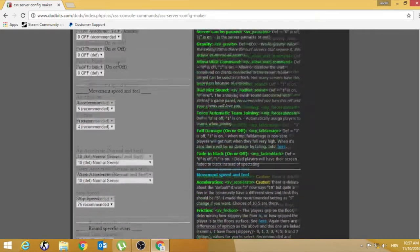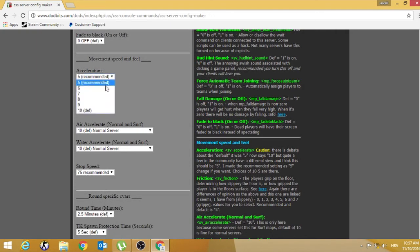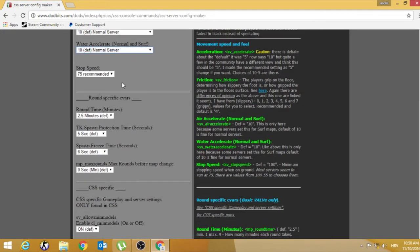Acceleration is good to set to 5. Air acceleration — good to set to 150 if you have a surf server, or 1000. But if you have a public server, set it to 10 because then players can bunny hop easily. Round time — for a public server set to 2 minutes, for surf set to 3 minutes, for zombie escape 9 minutes, and for zombie, mini-games and other stuff 5 minutes.